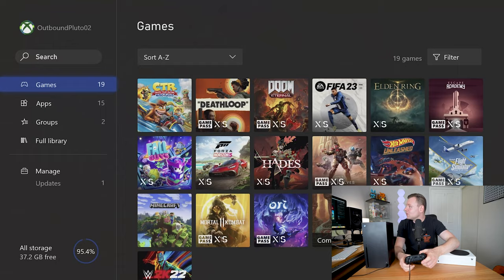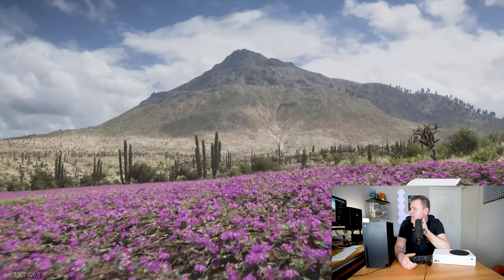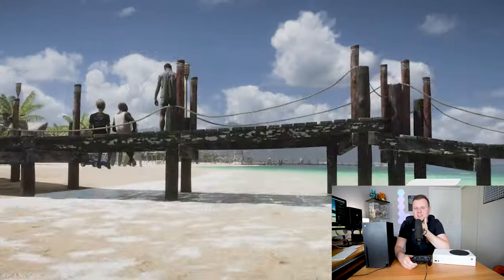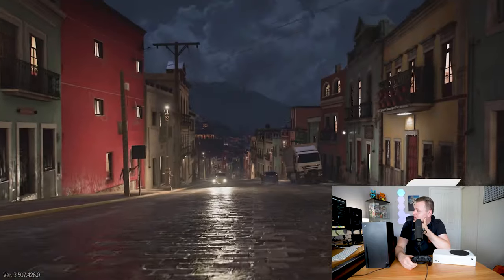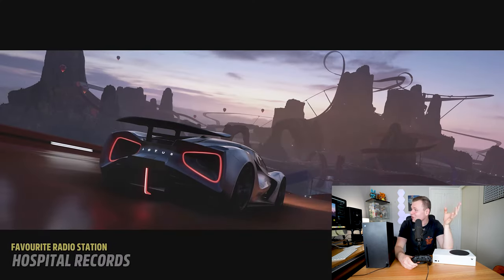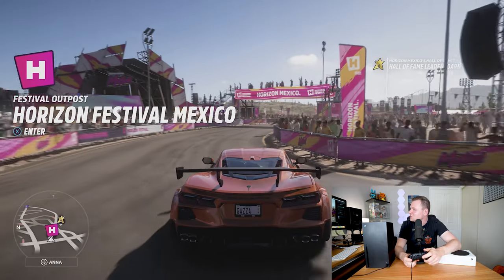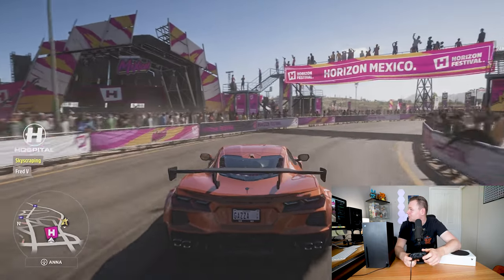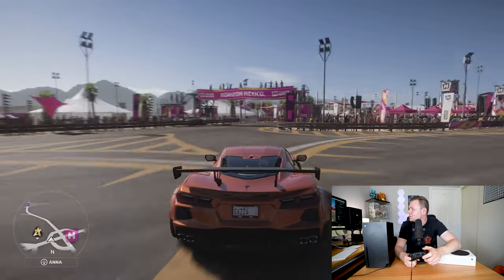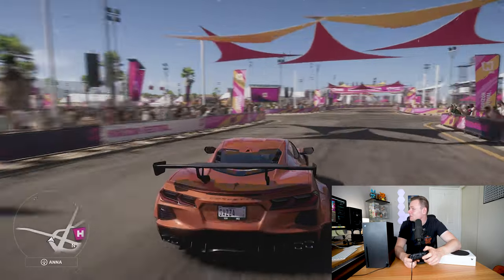The first game we're going to be playing today is Forza Horizon 5. What I love about this game is how beautiful it is graphically — there's just nothing that can compare to this. Forza Horizon 5 is the best racing simulation slash arcade game, whatever you want to call it. It just looks absolutely amazing. We can join a race if we really want to, but I'm going to ride around for a little bit and show you some of these insane video game graphics.